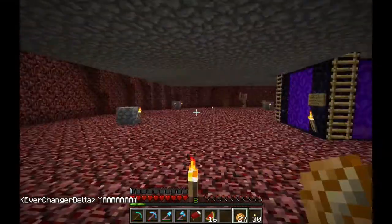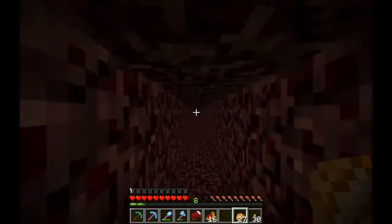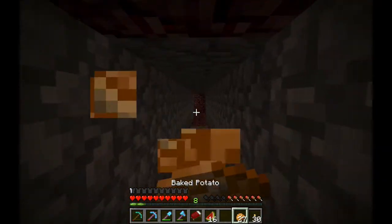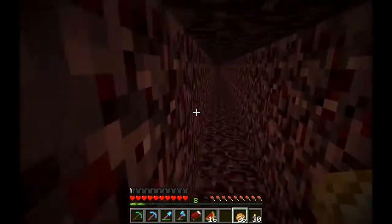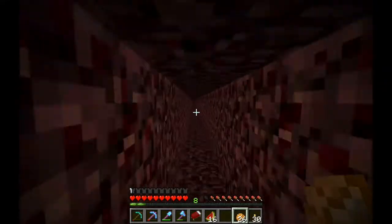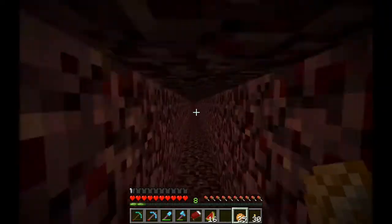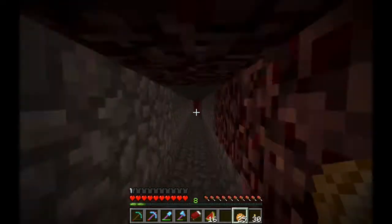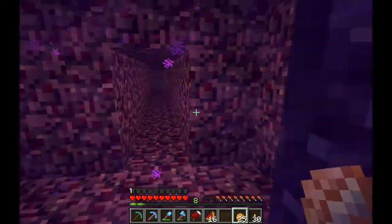All right, next is the jungle. Our third spawner location is where we have our slime farm - our first slime farm. I plan on building another one near the perimeter. Basically this was just a small build; we haven't lit up any of the caves around it. It's just going to be for if we need a small amount of slime. It'll be good because we don't have to go to the nether and look for magma cubes.